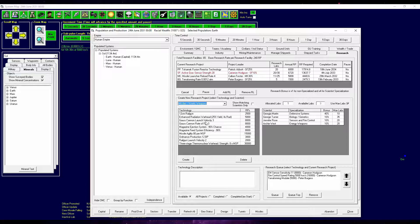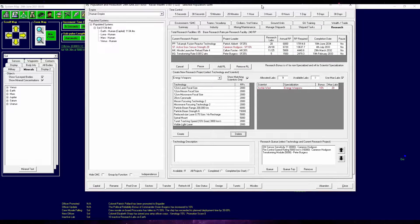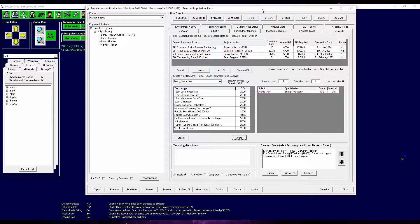We should also start thinking about some kind of defense. We got a specialist for energy weapons — I didn't see that before, that's cool! The last time I checked we didn't have one. So I think we're going to go into maybe one or two of these.